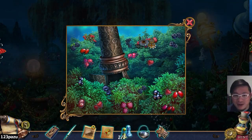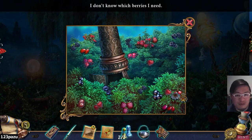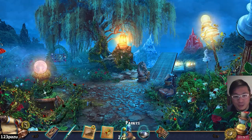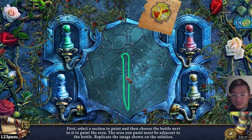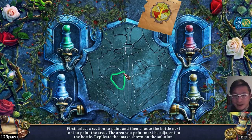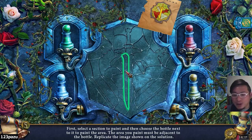All kinds of berries. Don't know which berries I need — why not grab them all? They are edible. Column decoration. A huge pot. Paints! The painting puzzle. First, select a selection of paint, and then choose a bottle next to it to paint the area. The area you paint must be adjacent to the bottle, and replicate the image shown on the solution.